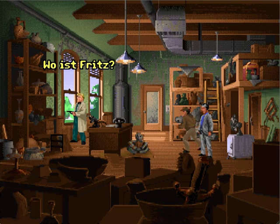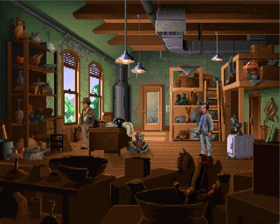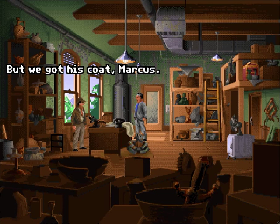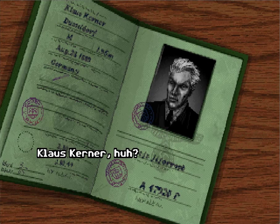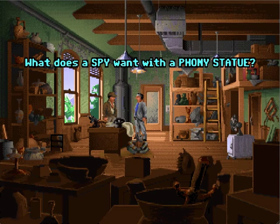He's a Nazi! He got away. Oh, we got his coat, Marcus. Hey, what's this? Klaus Koerner, huh? Good lord — indeed. He's some sort of agent from the Third Reich. Yeah, the accent totally did not make that obvious.